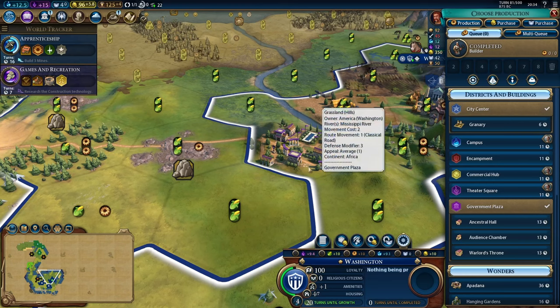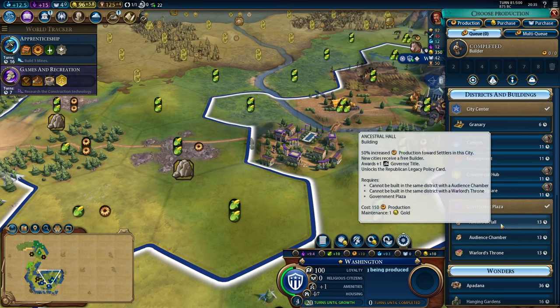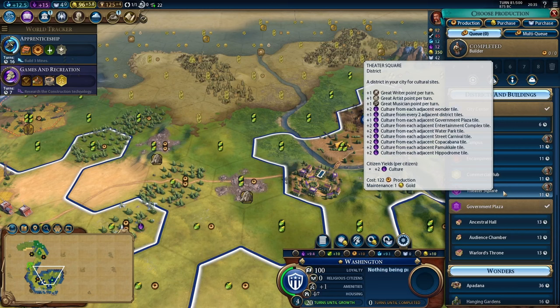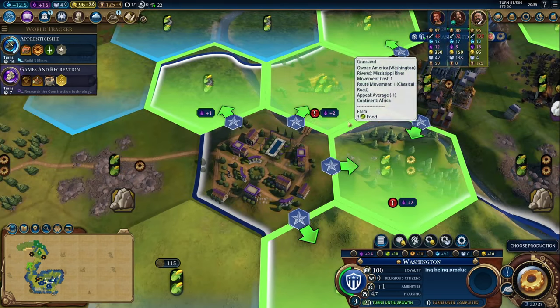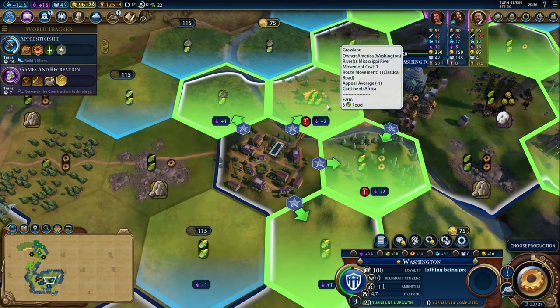Our government district in Washington is complete, so now we have the option of constructing a building inside of the government plaza — one of the reasons why building a government plaza is so valuable. For instance, the audience chamber gives plus two amenities and plus four housing in cities with governors, civilization-wide, and it unlocks the Republican Legacy policy card, which is a pretty powerful card. In this case, I think it can wait and we're going to put down a theater square. When we're putting down our theater square, we can see what adjacency bonuses we're getting, and while I like these plus twos, I don't want to remove the woods off of this one.